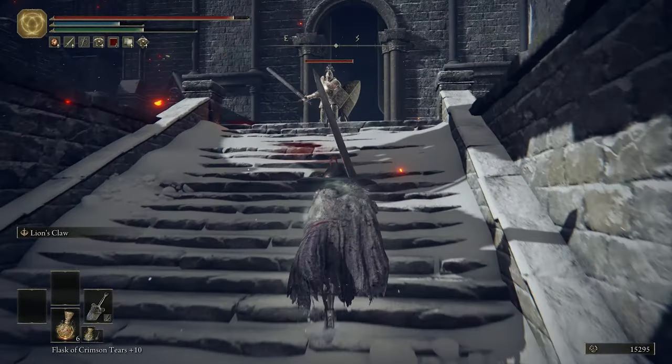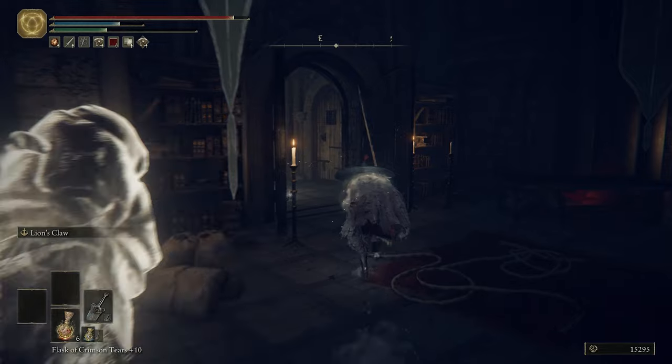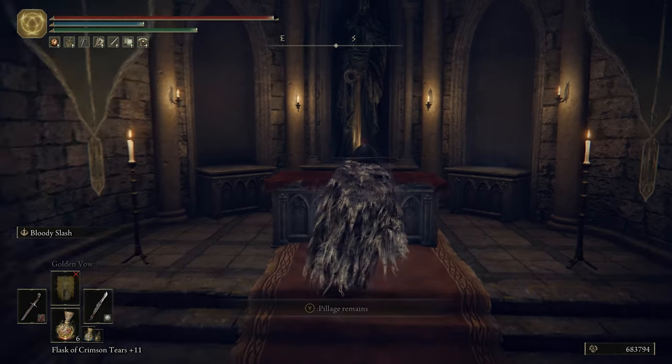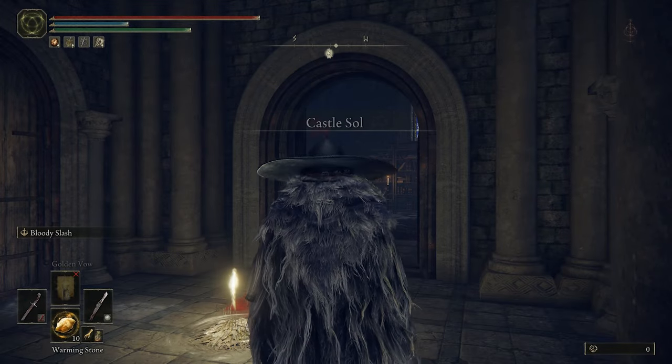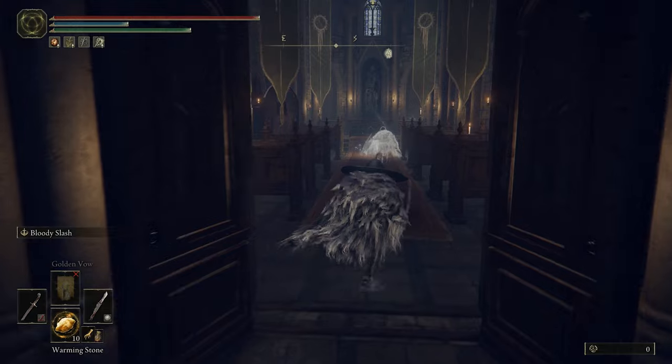Once you gain access to Castle Sol, you need to work your way to the Church of the Eclipse, which is also where a legendary weapon resides — just as a quick side note. Once you've obtained this Site of Grace and have access to it, this is going to be the start of the farm.